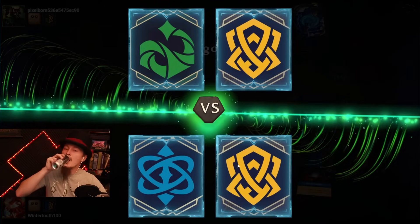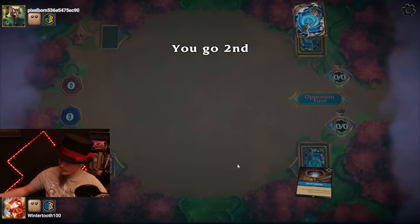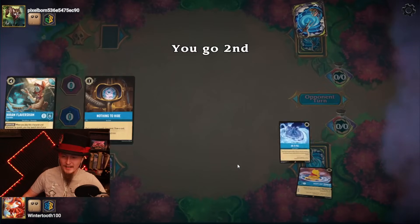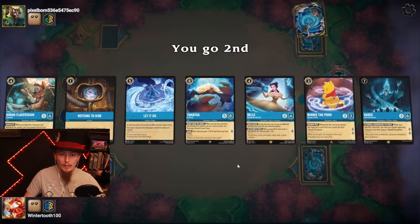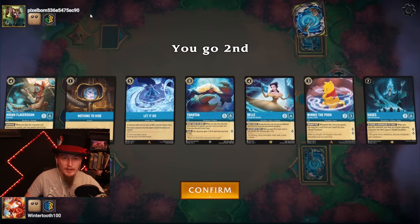Lemon lime — second. The Nothing to Hide will go a long ways to letting us know what kind of lemon lime they are, so I will hold on to that. I just wish our curve wasn't so high — we need to get to our inkables quickly. It's okay that the curve is high as long as we can find some ramp. There we go, Fishbone's huge.